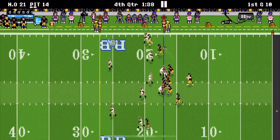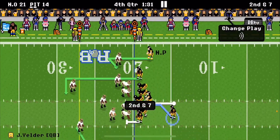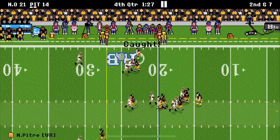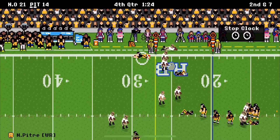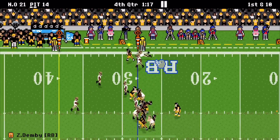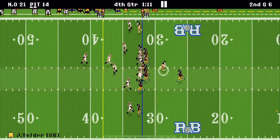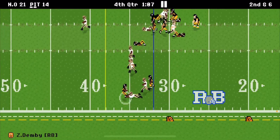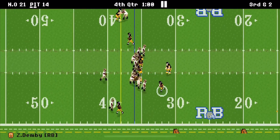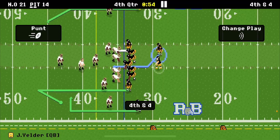We gotta win. No sacks, no more interceptions, no more yards lost on runs — we gotta get good yards. We pass to Pitchery for an eight-yard gain, then try to waste the clock the whole fourth quarter so they can't score. We run the ball for a four-yard gain twice, but on third and two with one minute left, we get a negative two-yard run.